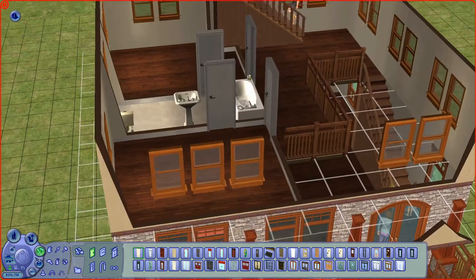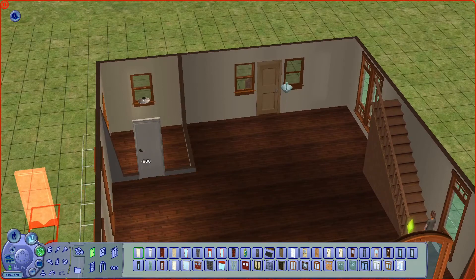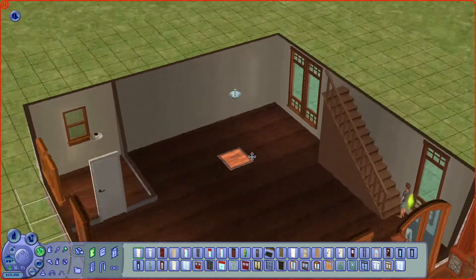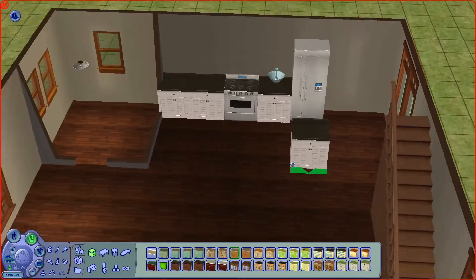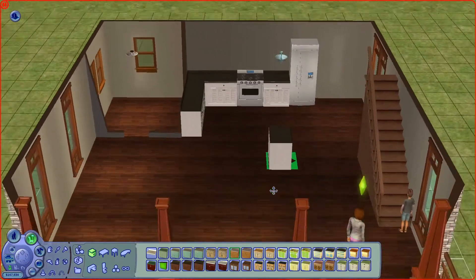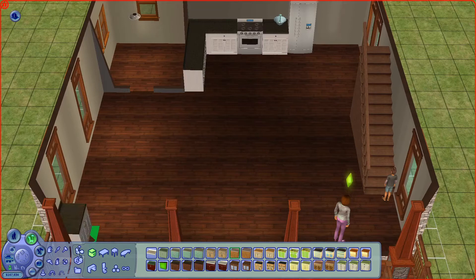We definitely need a door for the bathroom — we can't forget that. Let's go ahead and use the same door that was used up here. We'll put the door on this side so we can maybe do the kitchen over here, get rid of this here so we can do the kitchen against that wall. There we go — we have the start of our beautiful kitchen. We can have it go around right there and maybe have a dining room table here — that could be nice.